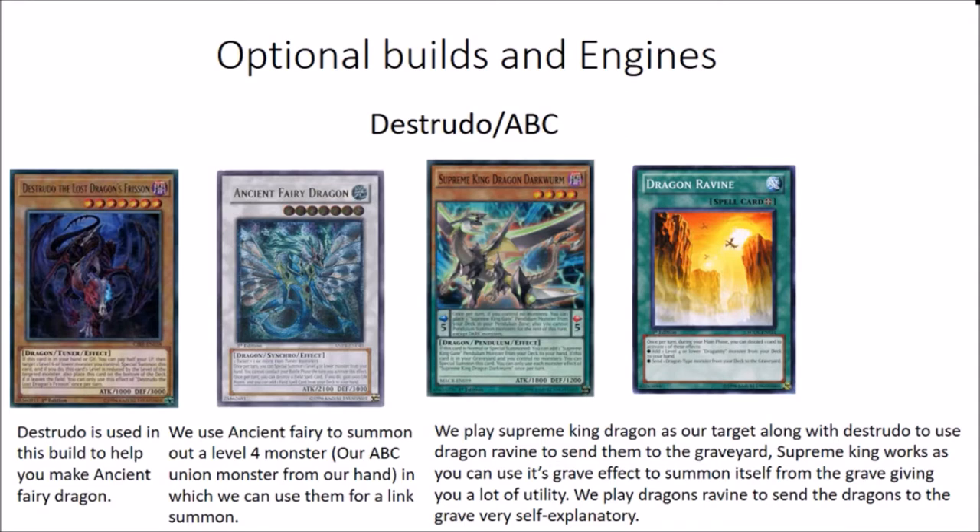So this is the Destrudo engine. Basically with Destrudo we use him to help make Ancient Fairy Dragon. Once we've made Ancient Fairy Dragon by syncing off one of the ABC monsters, we can use Fairy Dragon's effect to give us a free special summon of a level 4 monster, which is really nice. You can make some link plays and do cool things. You can also blow up the field spell, gain a thousand life points, blow up Dragon's Ravine, and get some mileage out of Ancient Fairy. We also play Supreme King Dragon Darkworm - he's a free special summon if you control nothing and he's in your grave. It works hand in hand with Dragon's Ravine because we use Dragon's Ravine to pitch the Destrudo or the Darkworm to the graveyard - just link fodder. It's a nice engine to play.